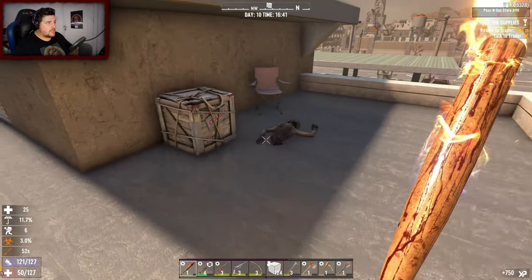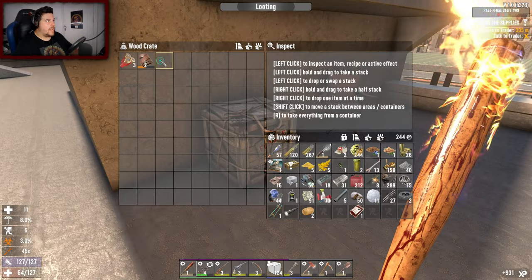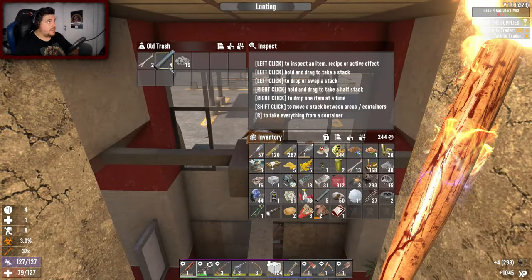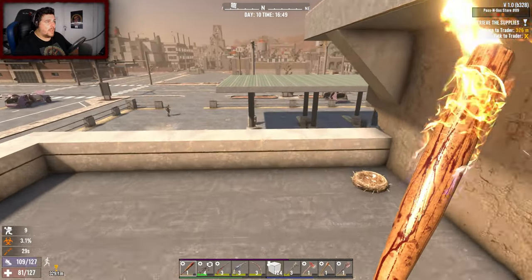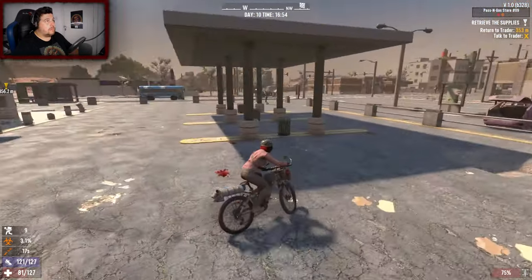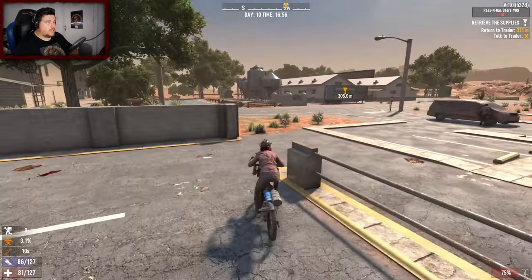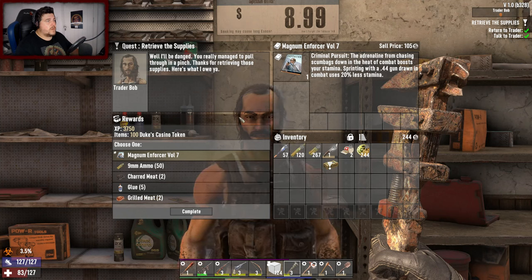We need honey - not meant to be. Find more brass in loot. There's normally a zombie in there. Return to trader - we've done it, got the supplies, let's find the bike and go. Thankfully we got all the steel - 31 steel from that. Sprinting with a 44 drawn in combat uses 20% less stamina - I'll take that book. Who knows when I'll find another.